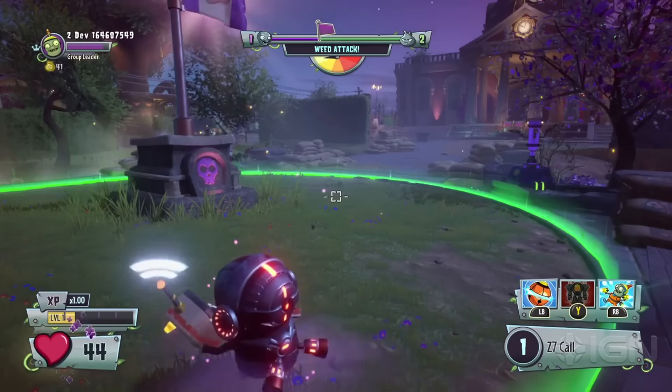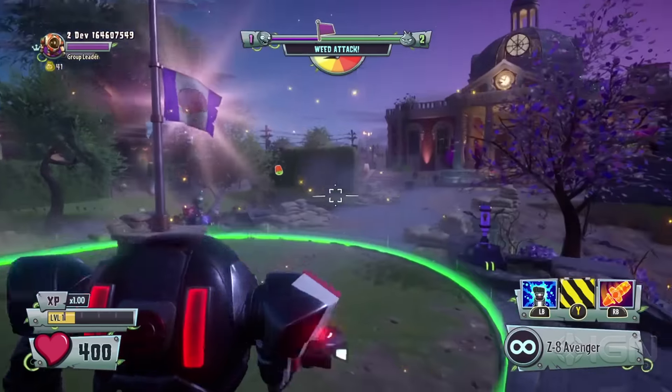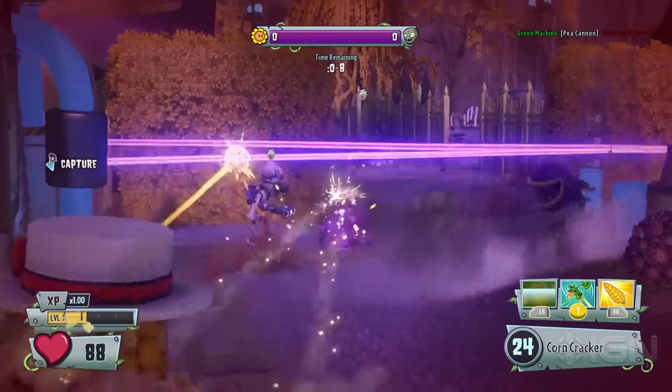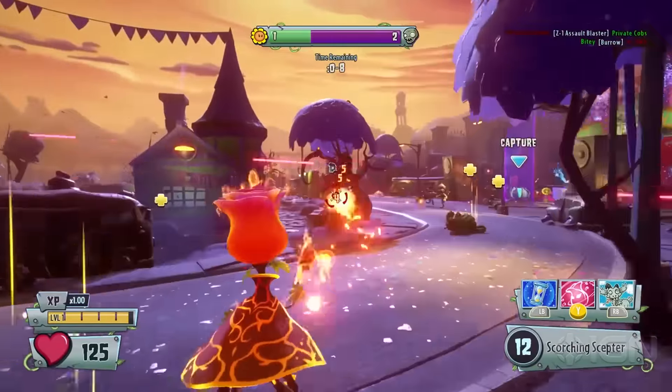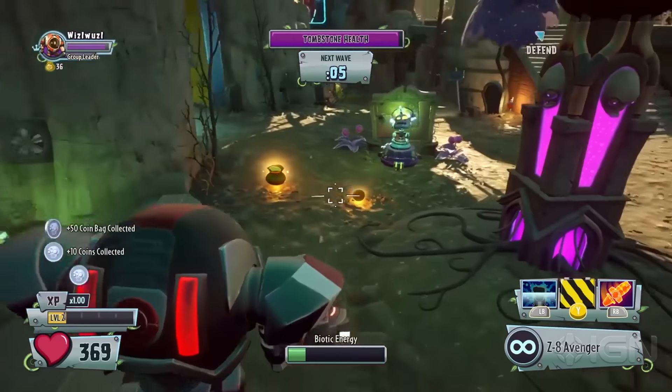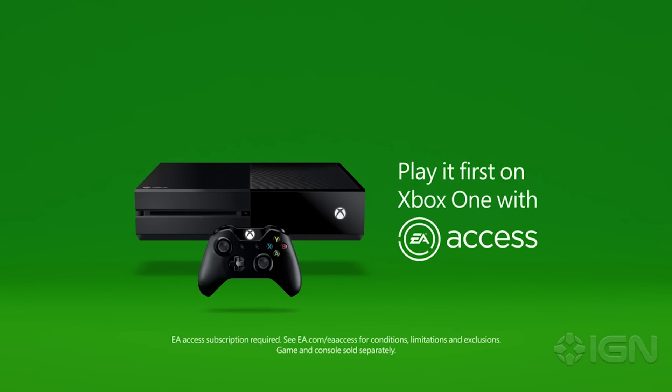There's a lot going on here, and the beta is coming out very soon. In the beta, you'll have limited access to Backyard Battleground, with Flag of Power as a four-player gameplay mode you can play with friends. We're also going to have six different gameplay modes. Two I'm most excited about are Herbal Assault — a brand new mode for Garden Warfare 2, a 24-player Plants on the Attack gameplay mode — and the return of Gardens and Graveyards, our big 24-player match that Garden Warfare 1 players love. The full game comes out February 23rd, and if you're an EA Access member, you get access five days before that. Play it first on Xbox One with EA Access.